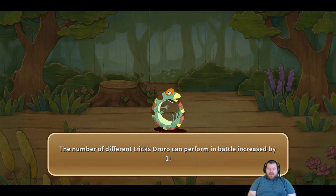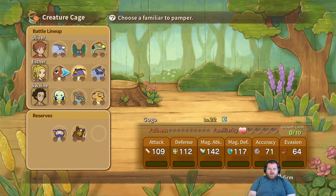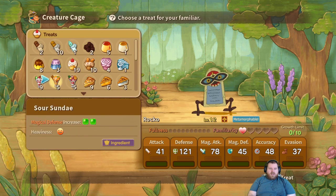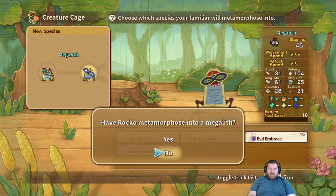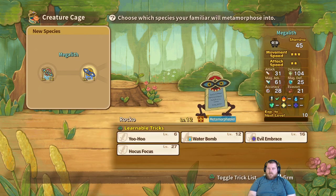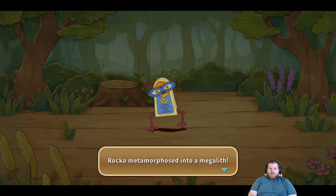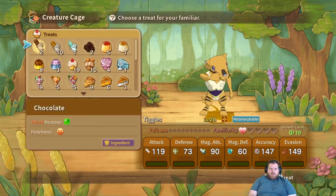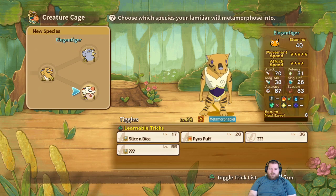I managed to catch the Flytrap the first time and then accidentally released him. I had to fight like another 20 before I got him again — it was so ridiculous. The number of tricks our Oroboros is going to get has increased by one. The Monolith can become a Megalith. I want to make sure I have all the extra tricks I can. Let's give you a Jumbo Sundrop — wow, look at that movement speed.